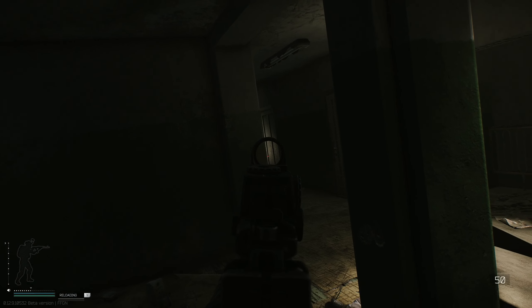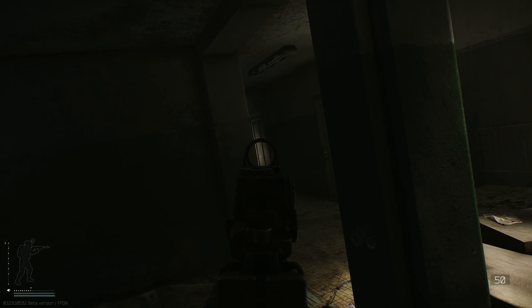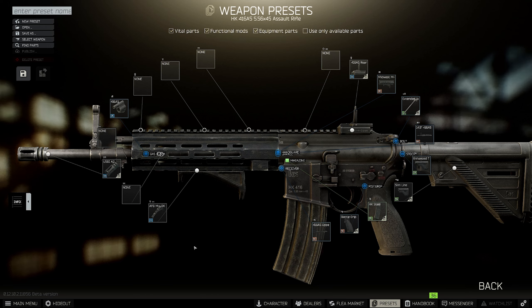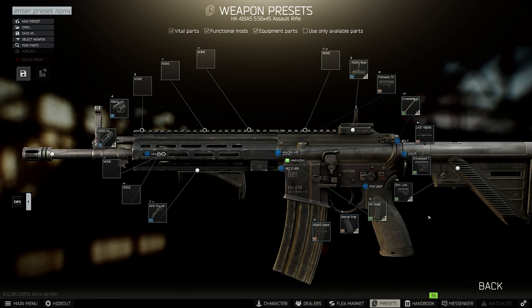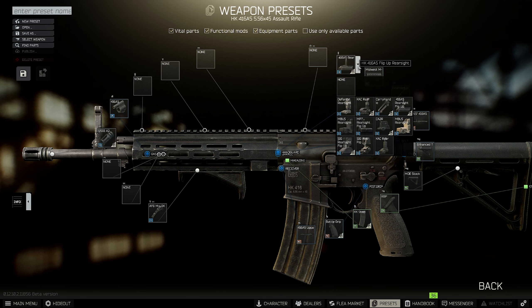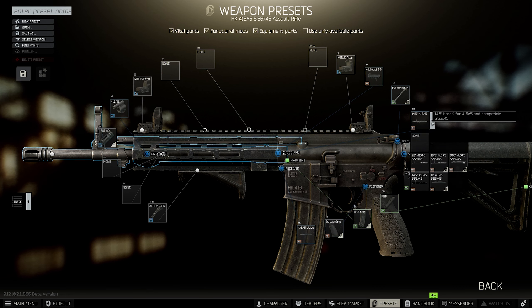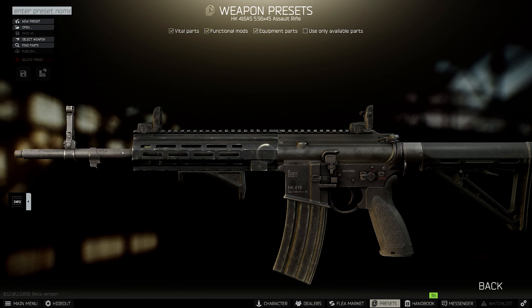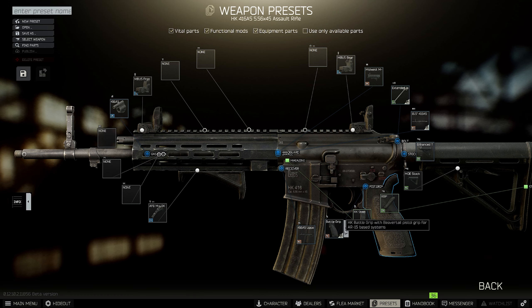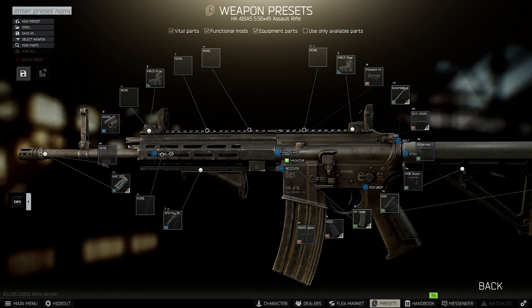Heading into the mid-game build, you're going to want to grab a stock version of the HK416 again. This time around the barrel length doesn't matter as much because we're going to be replacing it with the 16.5 inch barrel. Heading over to Peacekeeper you'll need the M-LOK 9 inch handguard, the M-LOK AFG tactical grip, and the KAC QD compensator, and finally grab the Magpul rubber butt pad. Next go to Skier and purchase the black carbine stock. Finishing off with Mechanic, grab the Magpul black front and rear sights, the 16.5 inch barrel for the 416, and the Hera Arms HG-15 pistol grip.